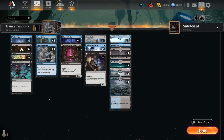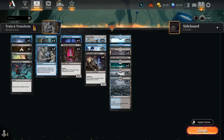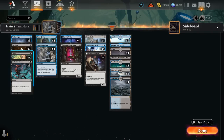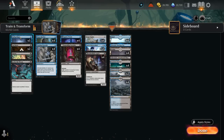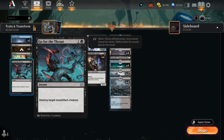The rest of our deck is filled with cheap interaction. We've got 3 copies of Fading Hope, which can bounce an opposing creature and maybe save our creature from removal against control strategies. 2 copies of Cut Down — doesn't always have a target in every matchup, but can be a very efficient removal spell if it lines up. Duress can be important to take away impactful non-creature spells from the opponent. Concealing Curtains is also a great combo alongside Fading Hope — maybe bounce an opposing creature back and then take it away with Curtains. And then Go for the Throat is another nice removal spell.